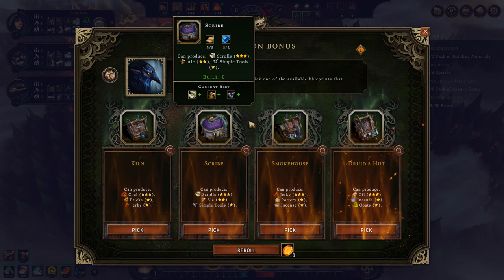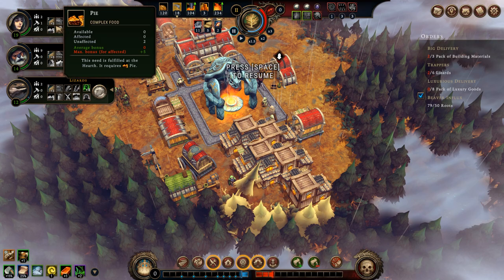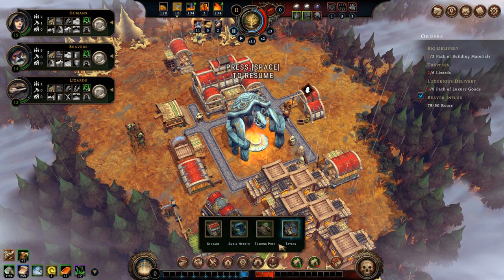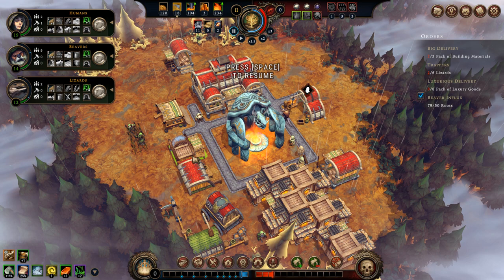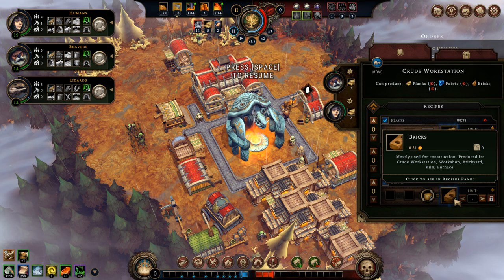I have a lot of new buildings unlocked, but the building materials are pretty expensive, because some of these require all three construction materials. I don't yet have a lot of plant fiber for fabric, nor a lot of clay or stone for bricks, so I have to be very careful about what I build. Considering I'm now going to have all the building materials necessary for the first order, I no longer have to build as many — I'll limit planks to eight and turn on fabric and brick production.